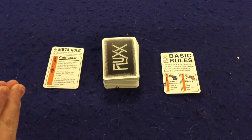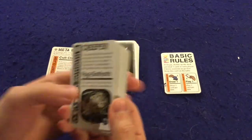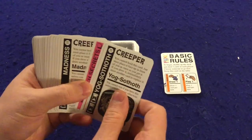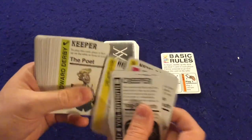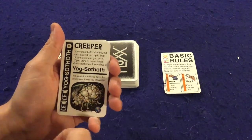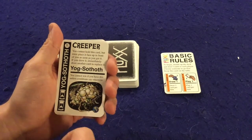Now let's go over how the game is played and talk about the different cards in the deck. We talked about goal cards already — the pink cards. We talked about keeper cards, which are the green cards. There are also creeper cards. These are bad cards. Whenever you get a creeper card you immediately place it down in front of you, and they're really bad news.